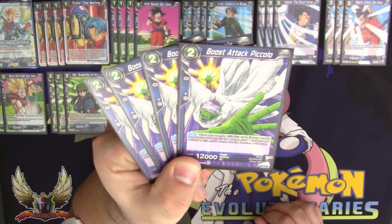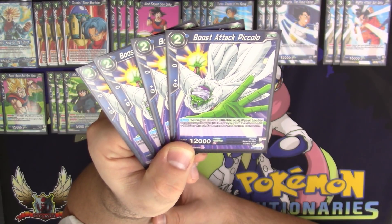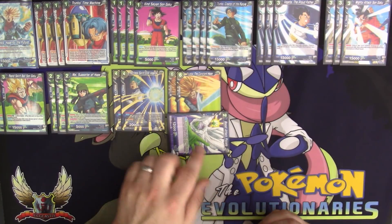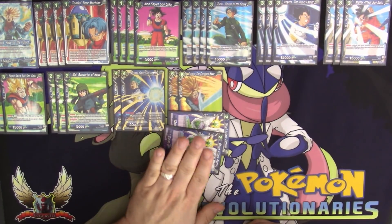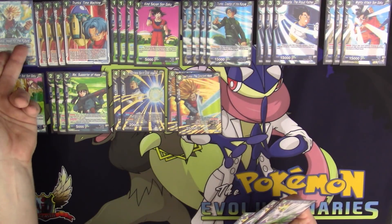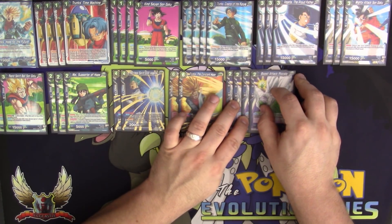Once you're down to four life or less, you can start using Boost Attack Piccolo. It costs zero, and when you combo with this card, if your leader card is blue and your life is four or less, draw one card and add 10,000 to this card's combo for the duration of the turn. So if you attack with Trunks the Constant Hope and play Boost Attack Piccolo as combo, that 25,000 becomes 35,000, and you draw a card. If there's another one in your discard pile, you can activate Trunks' auto and combo with it again, drawing yet another card. Since you're comboing with a card of two or more energy, you also draw a card from Trunks' leader ability. It's just a lot of draw.